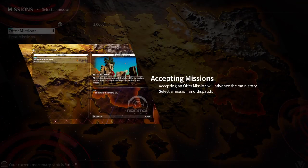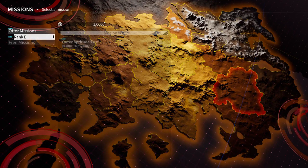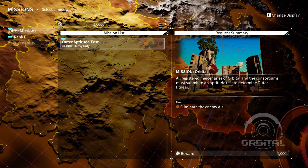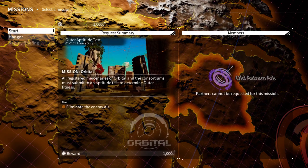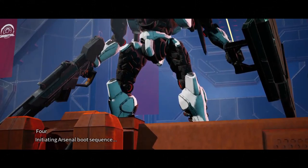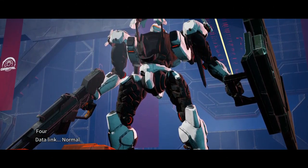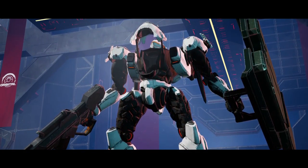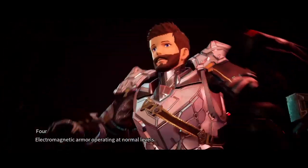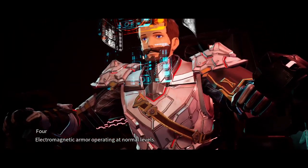Accepting missions will advance the main story. The first mission is rank E — aptitude test. Mercenaries of Orbital and Consortiums must submit to an aptitude test to determine outer fitness. Sure, let's start. I got a thousand credits. Welcome to your battlefield — initiating arsenal boot sequence. Data link normal, generator pool normal, energy limiter release.